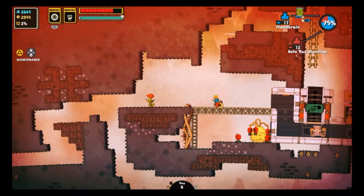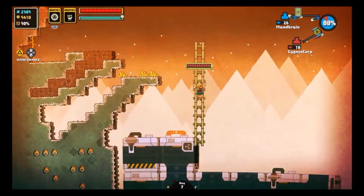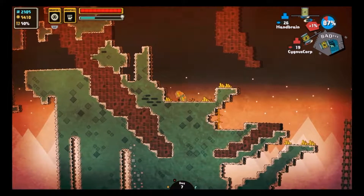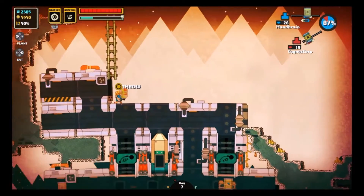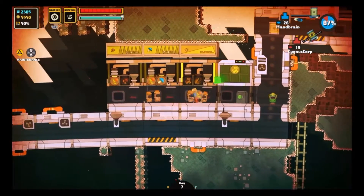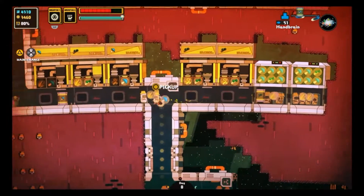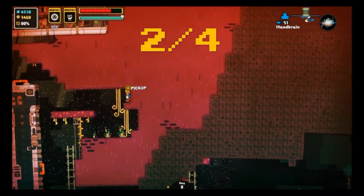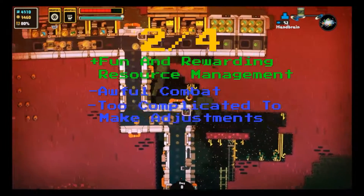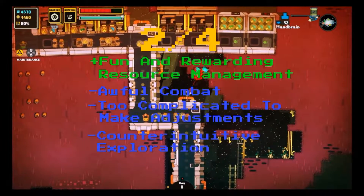Nom Nom Galaxy combines two of my favorite things: micromanagement and soup. Successfully building an efficiently automated factory can be really satisfying and enjoyable if you're into that sort of stuff. I frequently found myself excitedly brainstorming ways to expand my production or improve the workflow as I was making trips back and forth gathering ingredients. I was having fun! But all too often that fun would come to a screeching halt due to an invasion or a small alteration destroying half my facility. Soup shouldn't be this frustrating — you just put some vegetables in a big pot and forget about it for an hour and a half. This game definitely has its strengths, but I can't overlook such severe frustrations. Nom Nom Galaxy gets a 2 out of 4. It has some really satisfying time and resource management mechanics, but they screwed it up with a bunch of bullsh**. The combat is atrocious, it's too complicated to make alterations to your factory, and they tried to add exploration but doing so is pretty much antithetical to the goals of the game. By all means give it a try, but only if you're into management sims. Or soup.